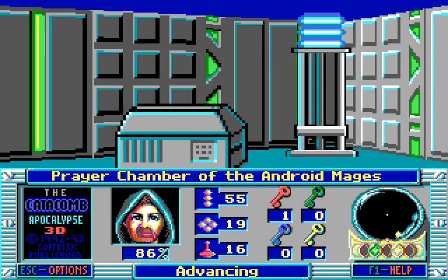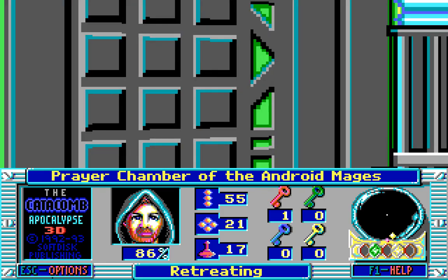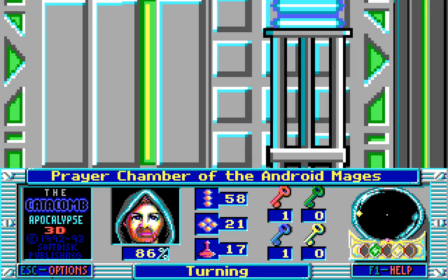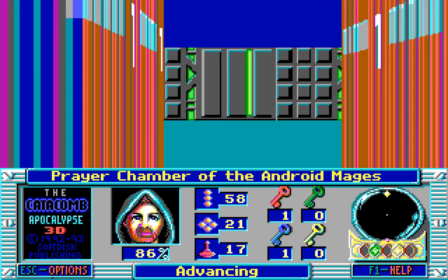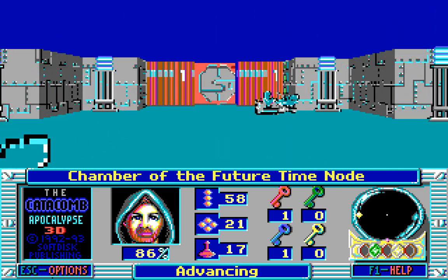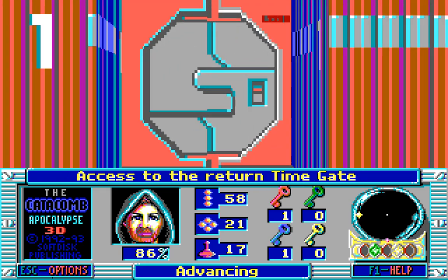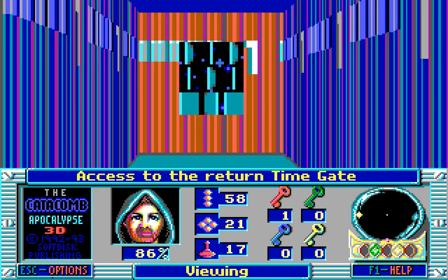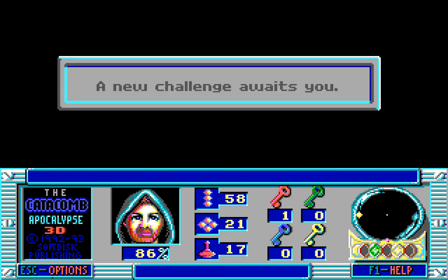Here are some treasure chests. The prayer chamber of the android mages has a key in it — a blue one — that I imagine we will need to escape to the area we started in, the area with all the magical portals. There indeed is a time gate, and we are going to go into the time gate and head back to where we were.